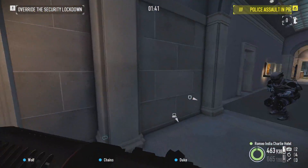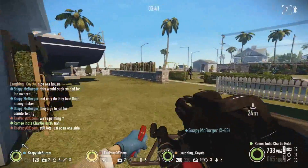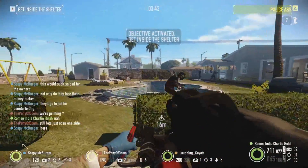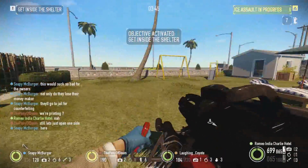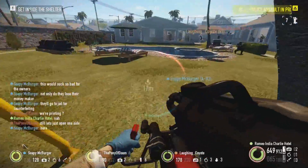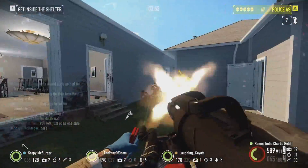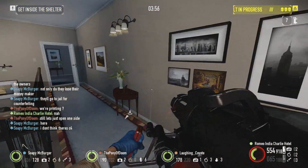For our build with the Microgun, we will be focusing on increasing accuracy as much as possible, allowing for a much more consistent experience, especially when it comes to time to kill. Our boost we will select is the accuracy boost, followed by the LED combo and then the heatsink barrel, netting us a 33% increase in accuracy points.